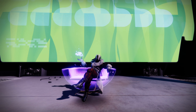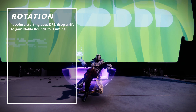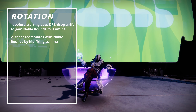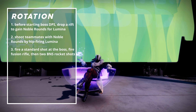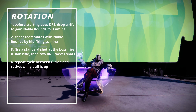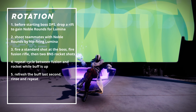Step 3: memorize this protocol for your damage rotations. Before starting boss DPS, drop a rift to gain noble rounds for Lumina. When the DPS phase starts, shoot a couple of teammates with noble rounds by hipfiring Lumina. Afterward, fire a standard shot at the boss by aiming down sights, fire your fusion rifle, then unload two Bait and Switch shots from Apex Predator. In the 11 seconds that you and your ally have the buff, cycle between the fusion rifle and rocket for DPS. Refresh Lumina's buff at the last second, and repeat.